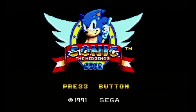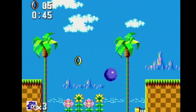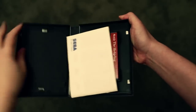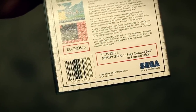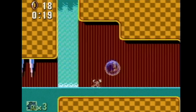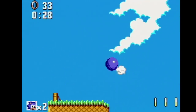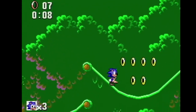Sonic the Hedgehog on the Sega Master System is extremely common, but the US version is so rare that people are actually willing to pay over $900 for it. It's identical to the European version in every way except one — a UPC sticker slapped on the back of the box so it could be sold in US stores. That's it. Basically this is just a consolized version of the Game Gear Sonic game, and a lot of people say it's better than Genesis Sonic — but it's not.